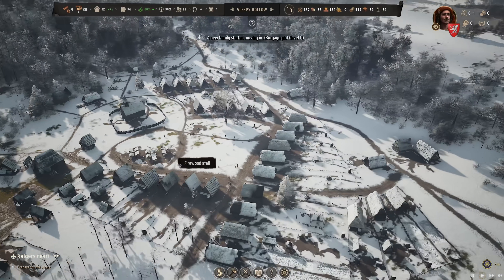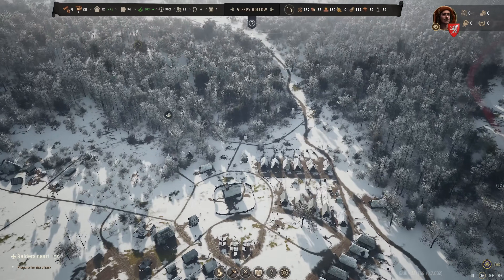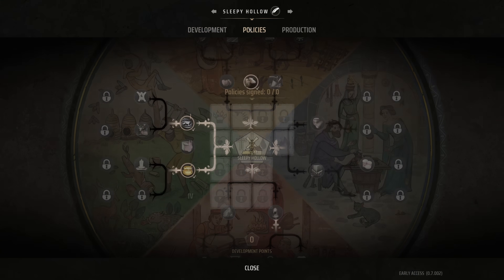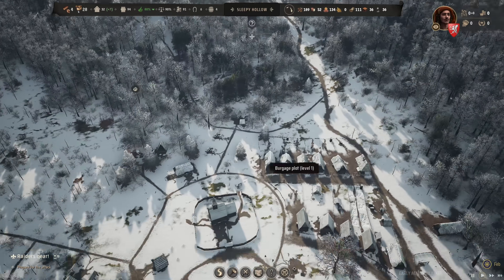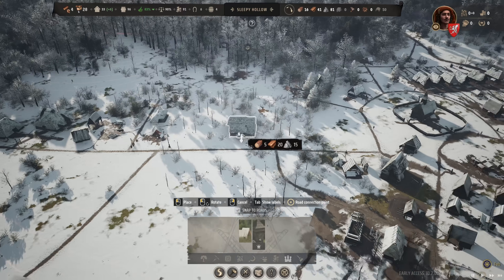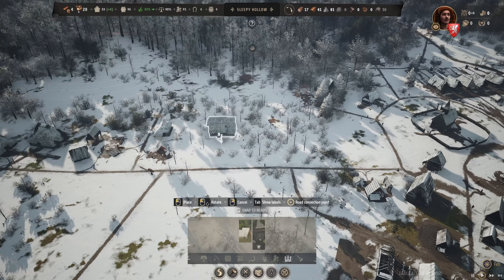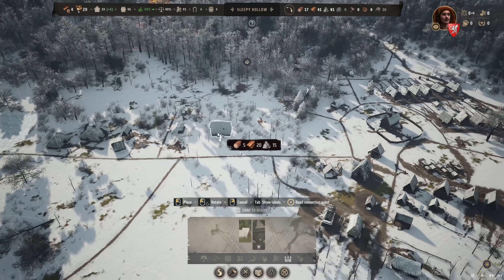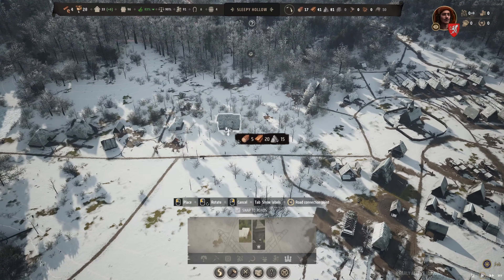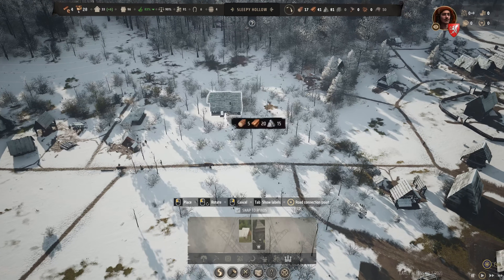Before the raider attack hits, I want to prepare something very important — the manor house. The manor house provides taxation policies, a new tab we have, and also mercenary groups if I want them. I need to find a good placement: this area has lots of open space around it, good for protection when we have guard towers, and it's close enough to the city.